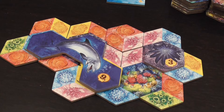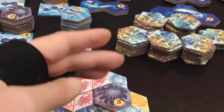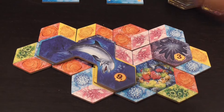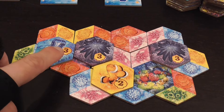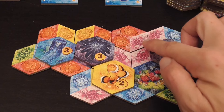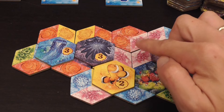Once we run out of those tiles — and the number changes depending on the number of players — you always have 17 rounds. After 17 rounds we score points. First you remove your large animals and they score the number indicated there. Then you score the points printed on the small animals. Then for each reef you score again the small animals adjacent to it — so that reef there scores me three, three, and two for that small reef.